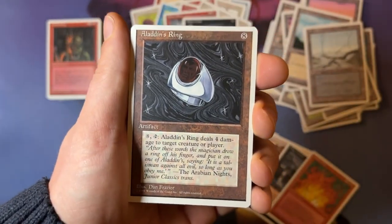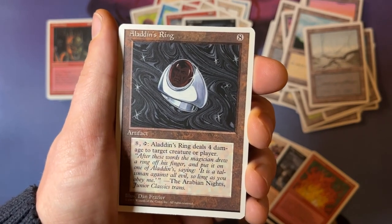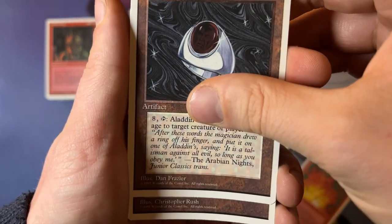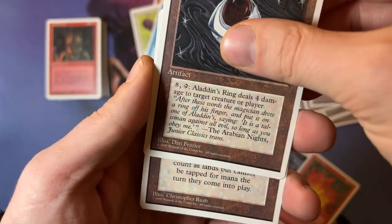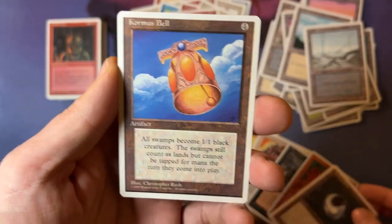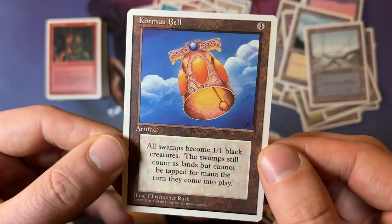So what are we hoping for? This is the last rare. Sylvan Library, Lantax, Crusade perhaps, Birds of Paradise. Let's have a look. Christopher Rush — it's an artifact. All swamps... oh, Kormus Bell! There we go. That's pretty cool. Kormus Bell — I like it, I think it's really nice.